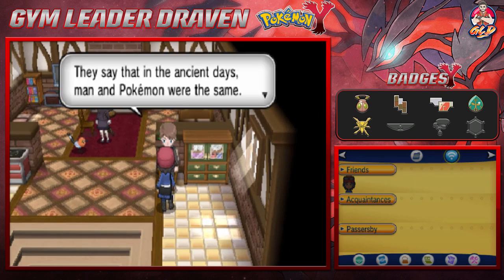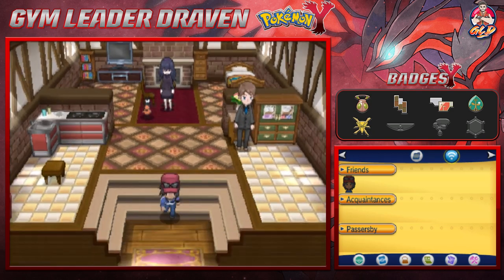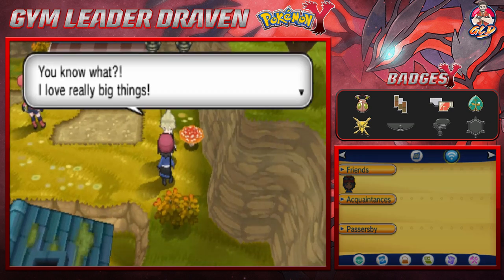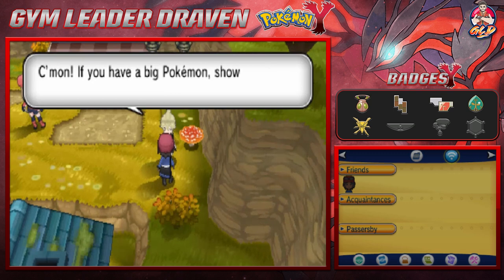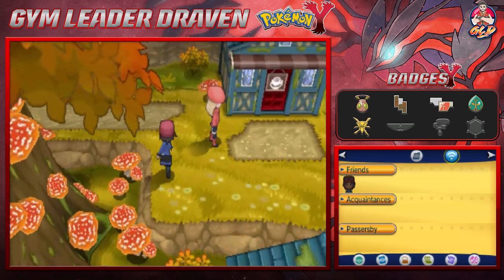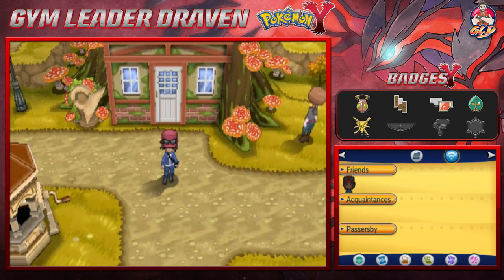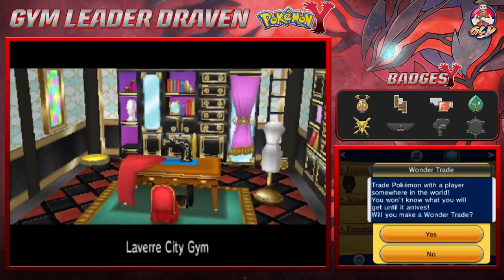They say in ancient days humans and Pokemon were the same — there's even an old story about a Froakie turning into a human. That's probably referring to Ash-Greninja. There's a cafe right there. I come across an NPC who loves big Pokemon — taller than 9'10". Onix and Steelix come to mind, and Wailord. I think Wailmer might be one too — we'll have to check that out later.